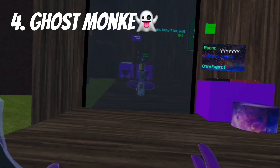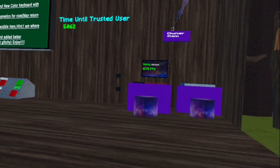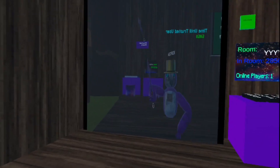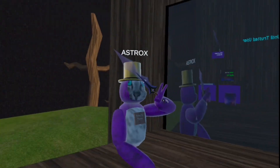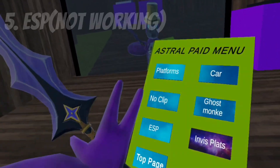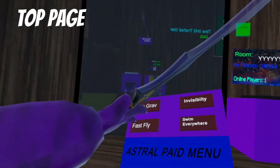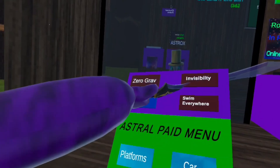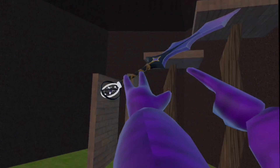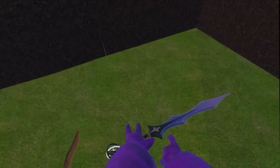Ghost monkey — it works. You just hold on that and then it works. Well it does glitch out a little bit, but yeah it works. Then we have ESP — it does not work. Then top page. Fast fly — it does work. It's a little glitchy because I used ghost monkey, but it does work.